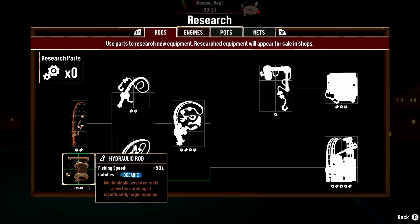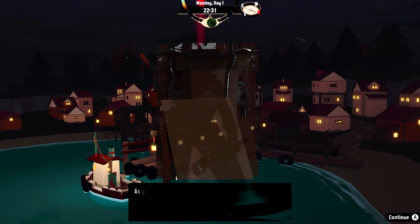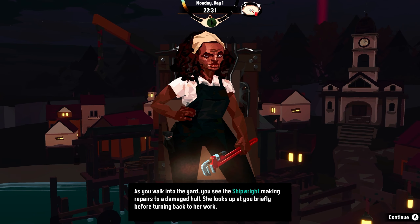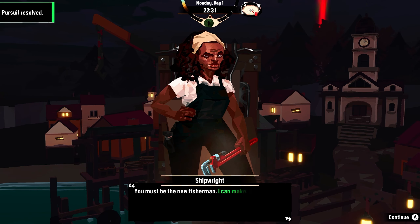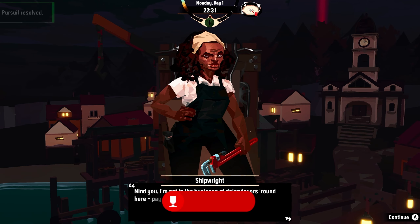Getting my first quest, I was able to unlock several key features that allowed me to pursue a great fortune. I unlocked the fishmonger, who will buy everything I catch, and the shipwright, who gives me a bunch of options to upgrade several things on my ship or fix the damage. After speaking with her, I got my first achievement, Introductions.